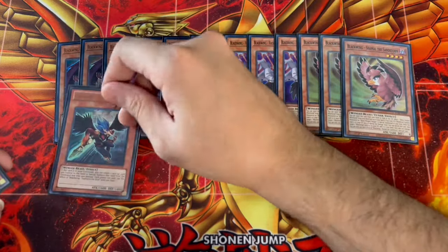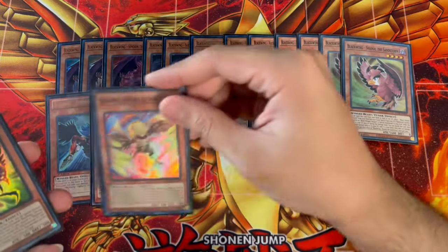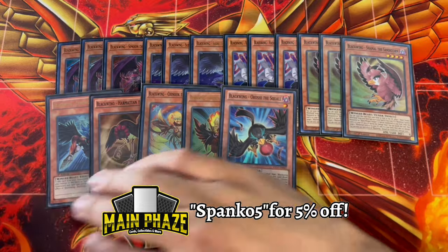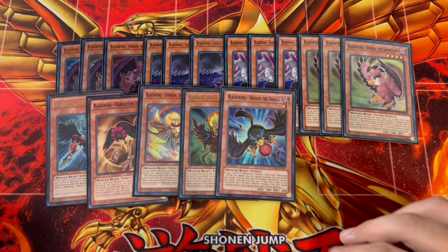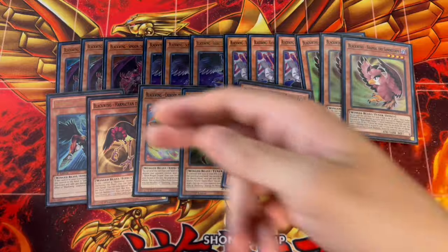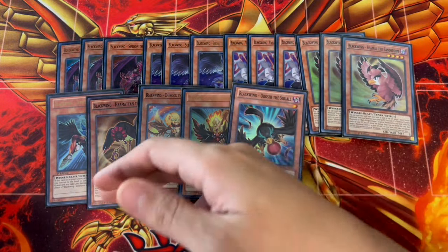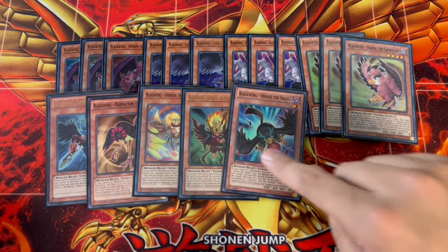Then for the one-offs, we're playing one Zephyrus — very powerful but just a one-of in these decks — one Harmatin, one Chinook, one Sharanga, and one Orochi. These are the one-off Blackwing names. These are the cards you're going to be searching a lot of the time off of Black Whirlwind because they're all low-attack monsters and they extend your combos rather than starting them. While Samoon, Vada, and Sudri start your combos, these complementary pieces get your combos rolling on their own, which is why you're only playing one-offs.